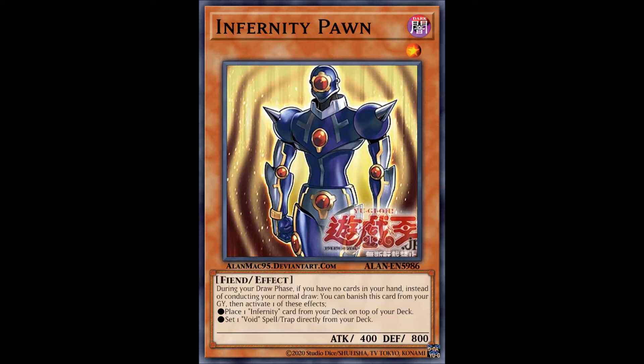It's a level 1 monster which, if you have no cards in your hand during your draw phase, allows you to either place an Infernity card from your deck on the top of your deck, or set a Void spell or trap card directly from your deck. The first effect is as close as this thing comes to its actual manga effect, where during the draw phase if you have no cards in your hand, you cannot draw.